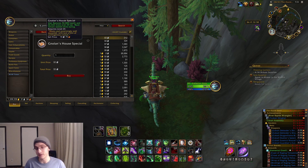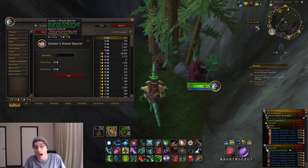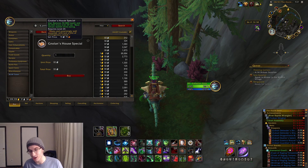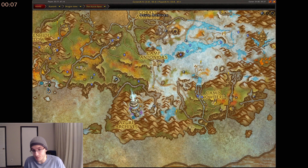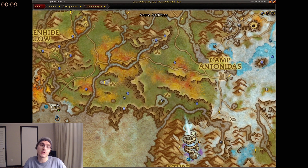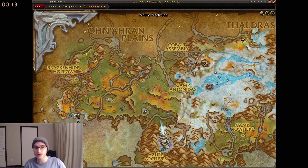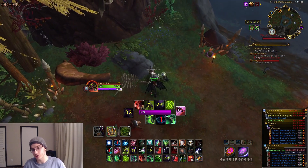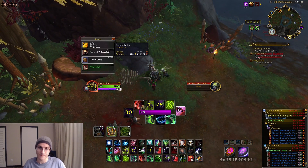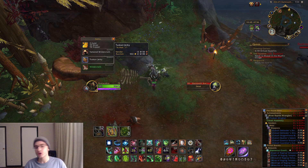The next food is Tuscar Jerky — get any 20 of these, and you can buy them on the auction house as well. However, Tuscar Jerky is a lot more expensive right now than Nolan's House Special; it's around five or six hundred gold on my server. If you don't want to spend that gold, just go to where I am on the map — I'll show you in the video — and farm the nulls in that area, as they all have a chance to drop Tuscar Jerky.